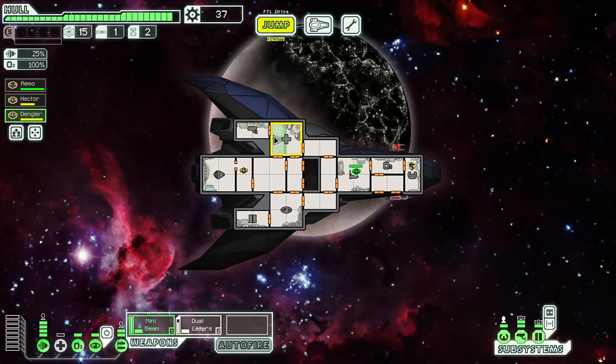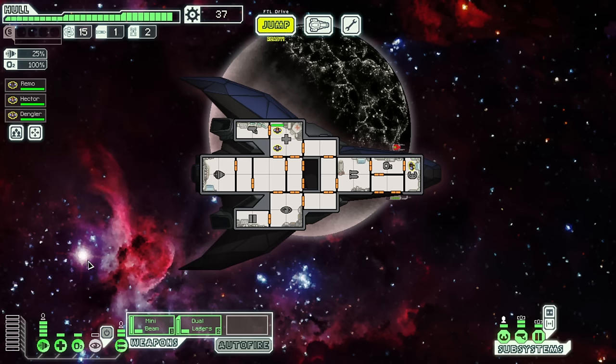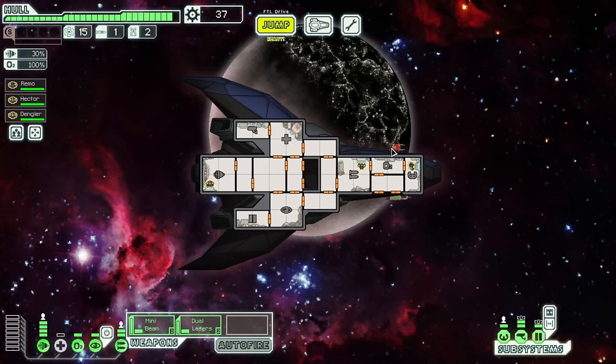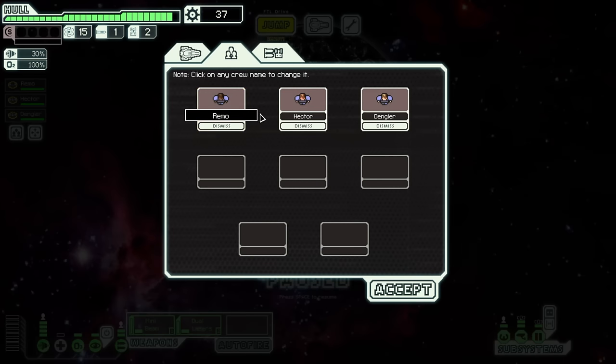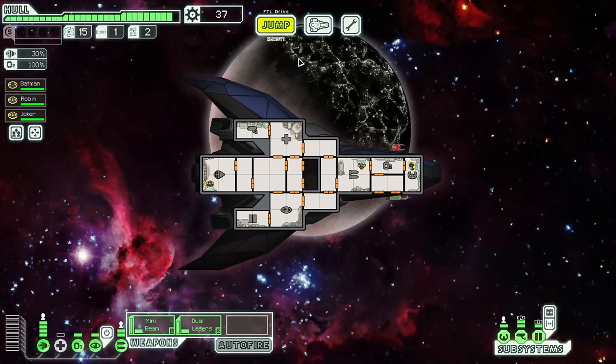Decent amount of resources. Let's heal up before we get out of here. I wasn't feeling inspired to come up with interesting crew names... unless I named them something stupid, like Joker, Batman, and Robin. Oh yeah, now I'm feeling inspired — this is a stupid idea. The captain should be Batman, then Robin, then Joker. This does seem like it'll probably curse the run. I expect the Joker to do a little trolling — if there's gonna be mind control involved, you bet he's gonna get targeted first. But maybe it'll actually be genius.